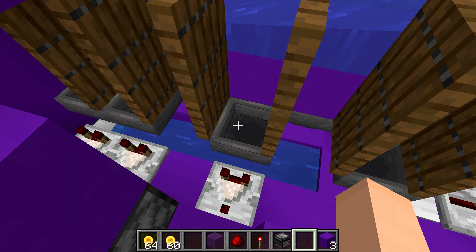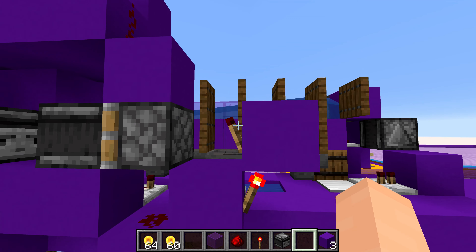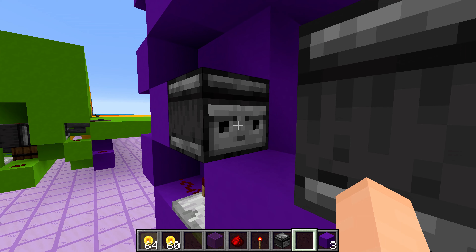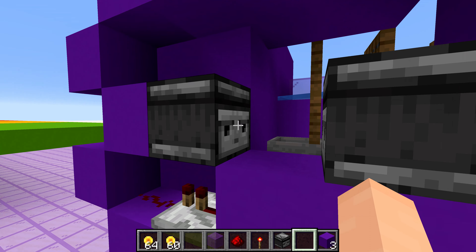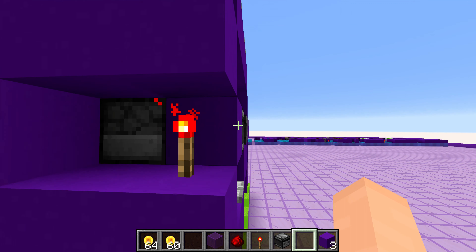Whenever that comparator detects an item flowing through this hopper, it depowers the one torch right here, which powers the torch here, extending the piston. That connects these two observers. When you have two observers facing each other just like this, it creates a pretty fast pulsing clock. It extends for just long enough to get three pulses out of this thing, which dispenses three items from this dropper.